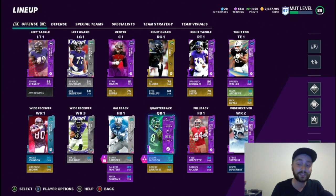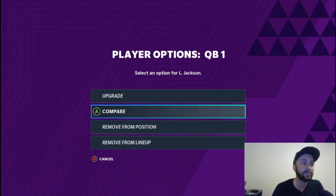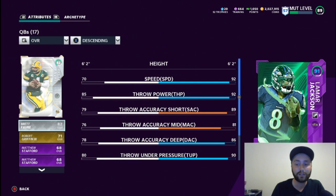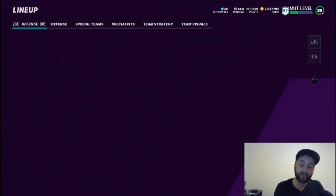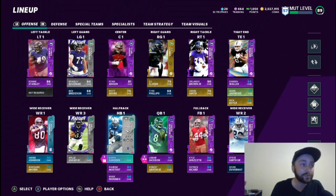We're just waiting for a couple of players to come out. Starting here, we've got 91 Lamar Jackson — very solid. His stats: 92 speed, 92 throw power, all those stats very solid. Not going to spend too much time on cards you guys saw in the last video.